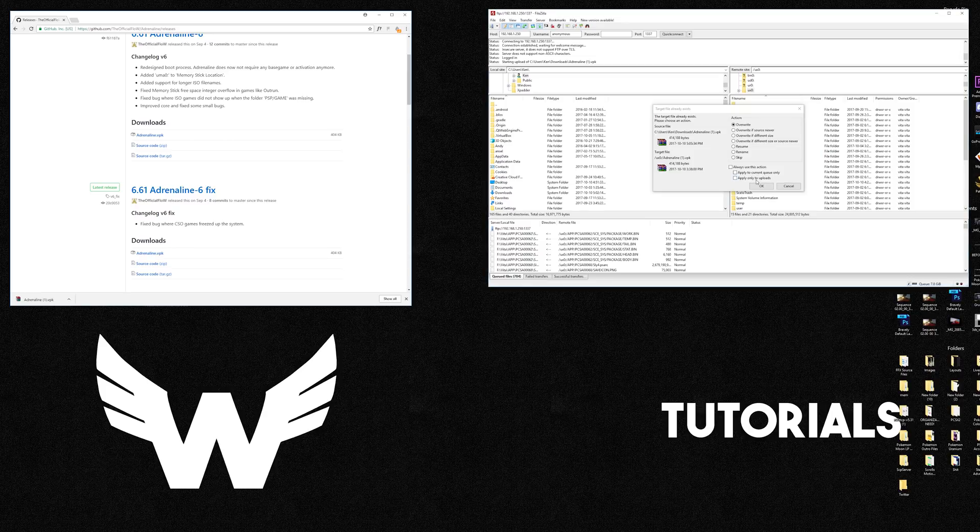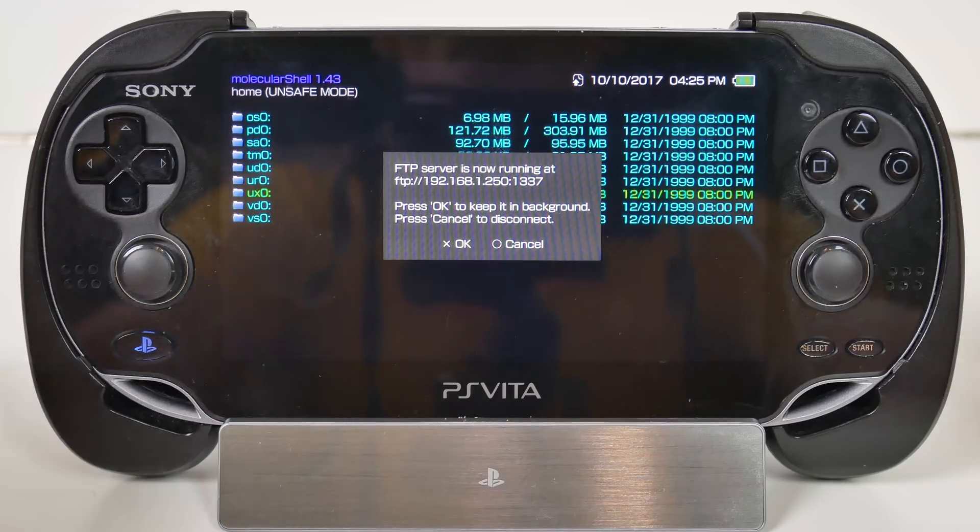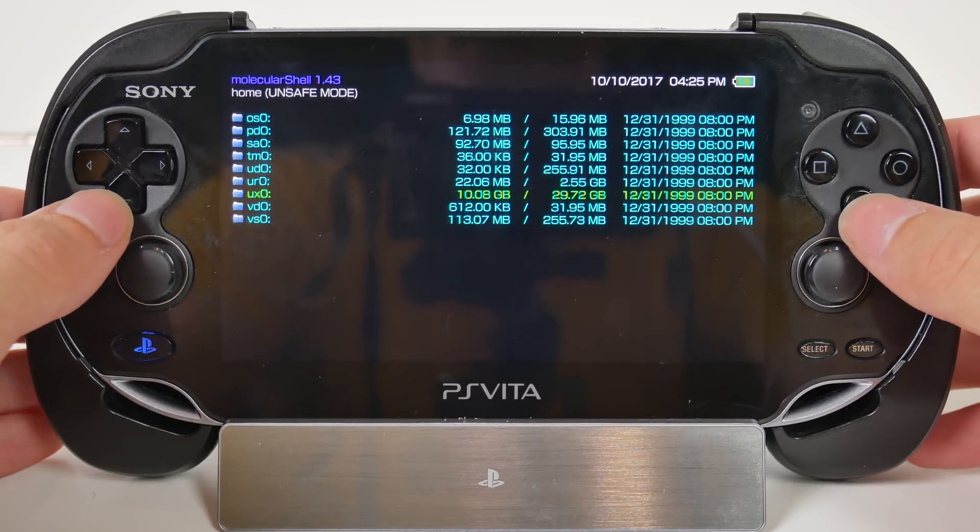Navigate into ux0 in FileZilla and drag and drop the Adrenaline VPK into ux0. I already have it installed so I'll overwrite it just to show you — you won't see an overwrite prompt; it will just copy over to your Vita. That's all we need to do on the PC. We'll switch back to our Vita and exit FTP mode by hitting Circle.